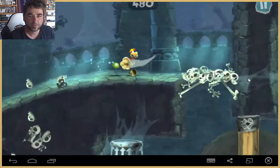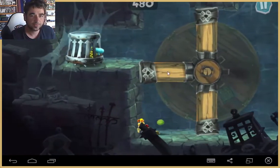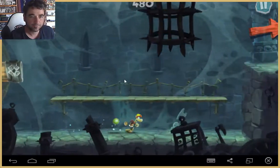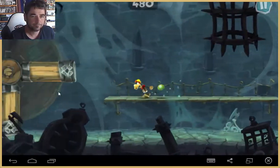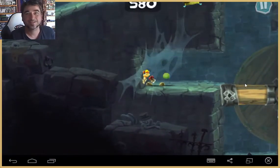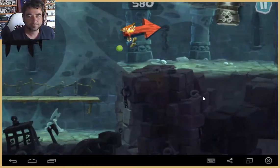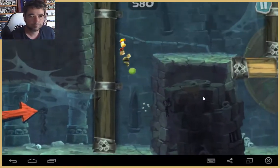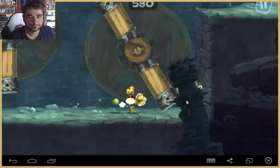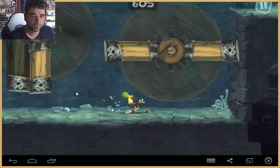Let's do this Rayman, we're gonna save these teensies! Oh we're gonna get back up there Rayman — I kept calling him Raymond. Oh, another teensy! Yeah yeah, we got mega points now. Oh what a headbutt! Oh what was that — we're at 600 points, that's pretty good man!